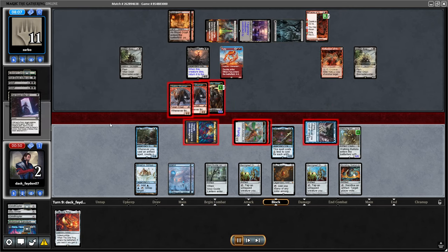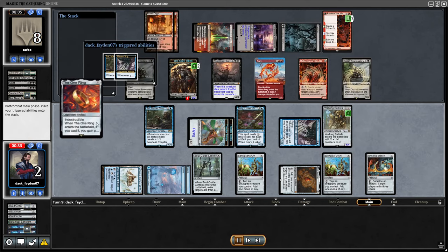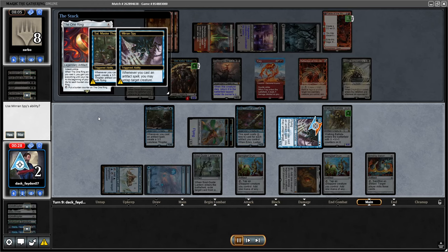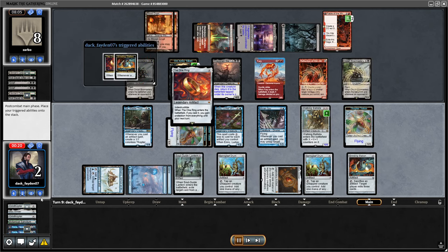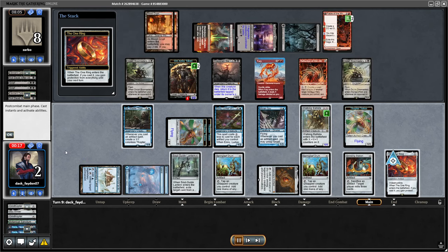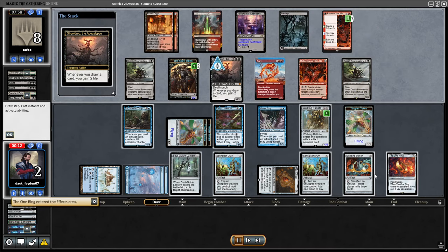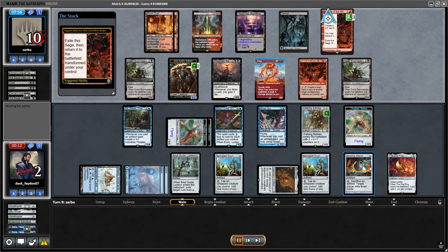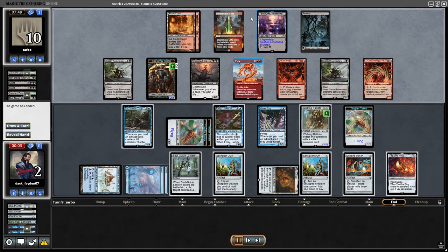My opponent finally kills Rona. I play my Ring but it was over at this point because I didn't have enough time to combo off, though I had multiple ways to combo. Maybe I should have tried to go for the Grinding Station combo — I had a minute but I probably wouldn't be able to do it in a minute. I need at least like three minutes to do that. This should have been my win.